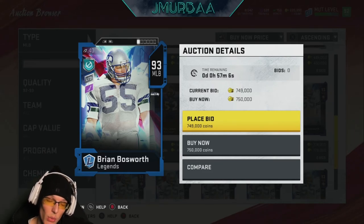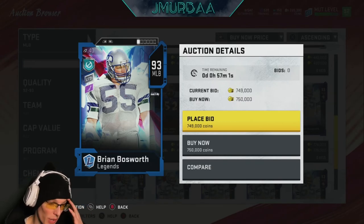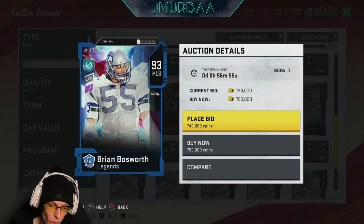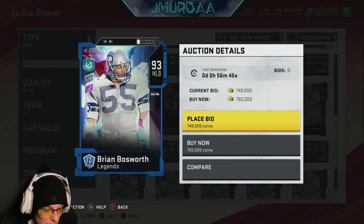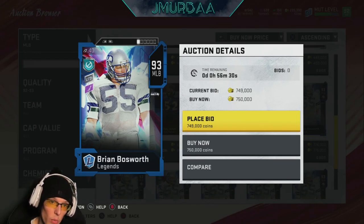That's my personal lineup for middle linebackers and what I'd recommend. If you can't afford those two, go Brian Urlacher as your first. For your second, I'd get Willie Lanier — the Chiefs middle linebacker. If you can't afford him, maybe Luke Kuechly or C.J. Mosley — those guys will be cheaper than Willie. It all depends how much money you're willing to spend.